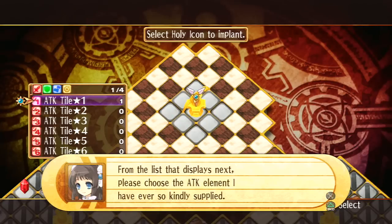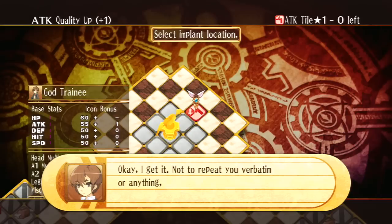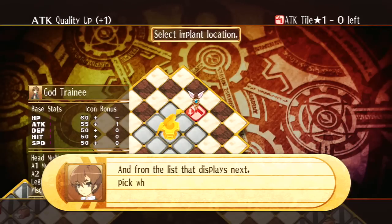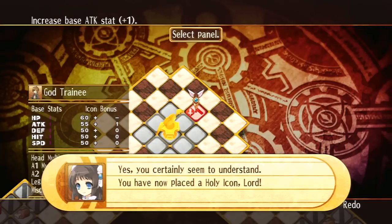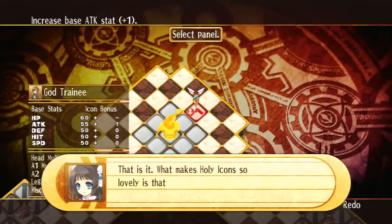From the list that displays next, please choose the attack element I have ever so kindly supplied. Now place it in an open tile. Okay, I get it — not to repeat your verbatim or anything, but I open the menu with the triangle button, choose Implant Holy Icon, and from the list that displays next, pick whatever Holy Icon element I want and put it on an open tile. Yes, you certainly seem to understand. You have now placed a Holy Icon, Lord. That's the entire process? Isn't that way too easy? It didn't hurt at all. That is it.